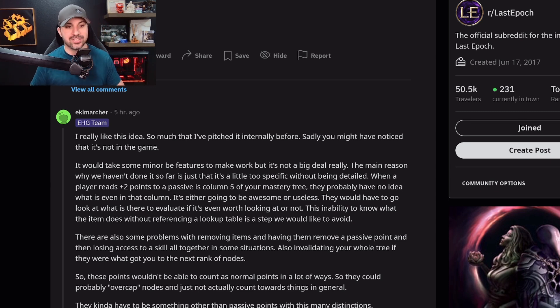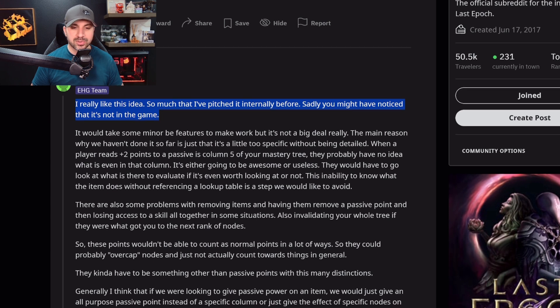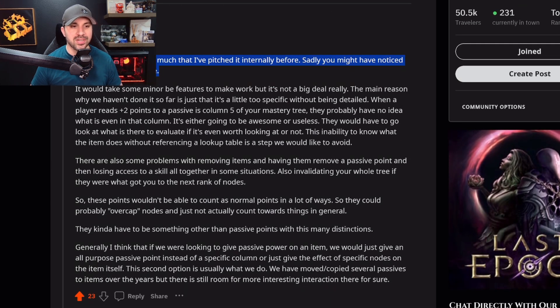The EHG response reads: 'I really like this idea so much that I've pitched it internally before. Sadly, you might have noticed that it's not in the game.' I did notice that. 'It would take some minor features to make work — it's really not a big deal. The main reason we haven't done it so far is it's just a little too specific without being detailed. When a player reads plus 2 points to a passive in column five of their mastery tree, they probably have no idea what is even in that column. The inability to know what the item does without referencing a lookup table is a step we want to avoid.'